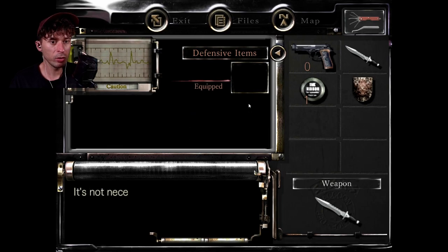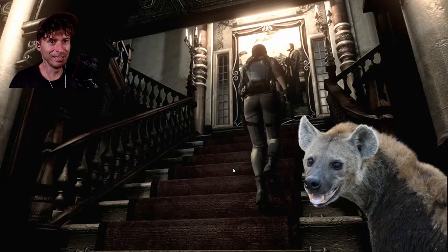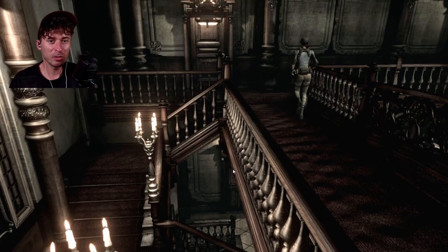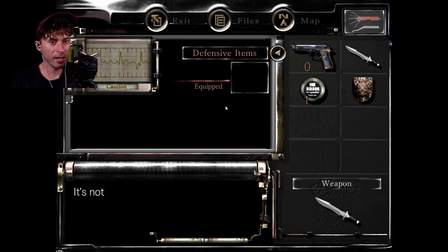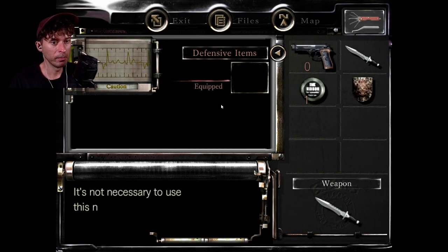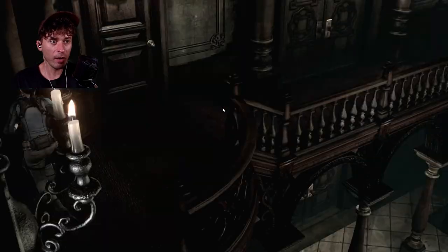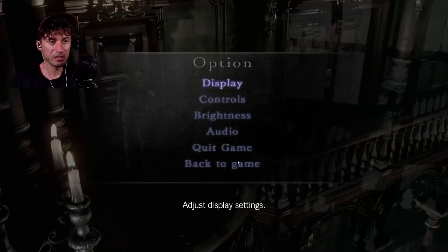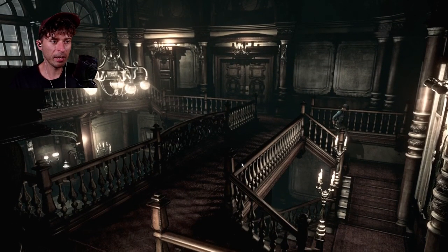I'm trying to use the lock pick on yet another door. Not happening. This is starting very promisingly — I've forgotten how to use the controls. The lock pick is not providing me with the result I suspected it would. Maybe this one? The lock pick isn't working. Well, at least there's no zombies so I can just run around and get frustrated. Also, where the fuck is Barry? My entire survival here depends on whether I managed to find Barry or not.